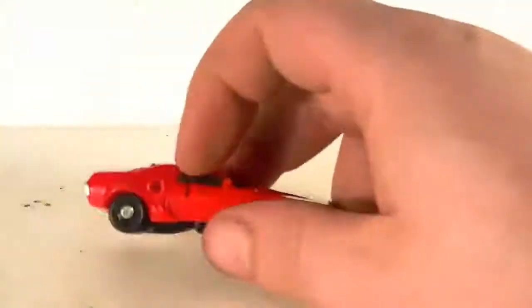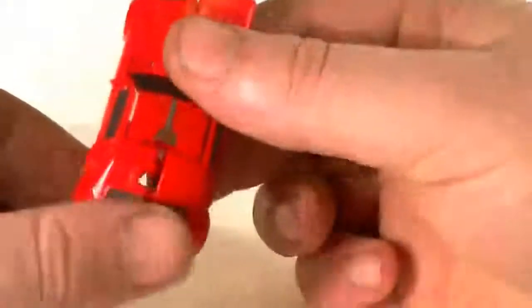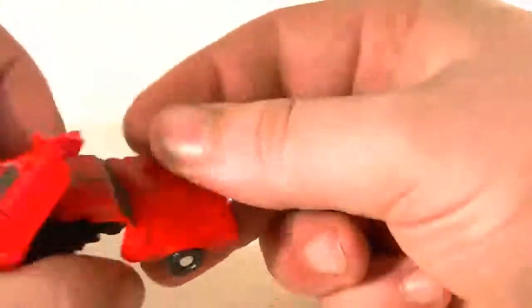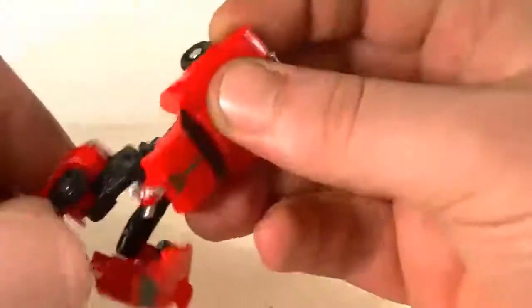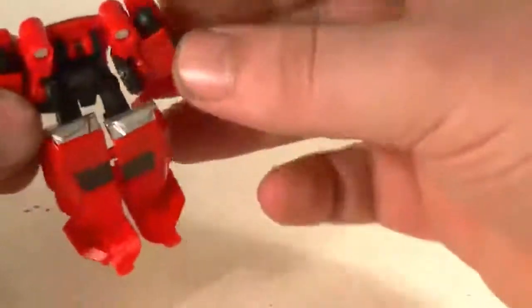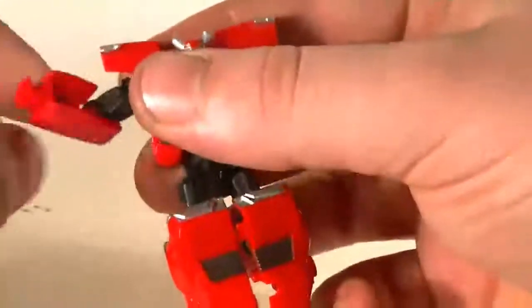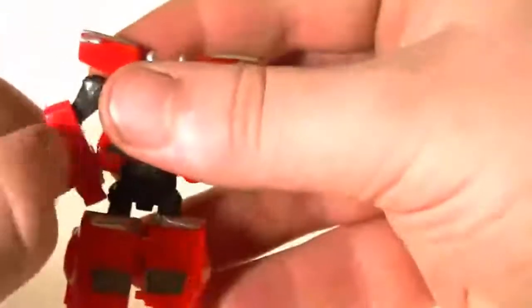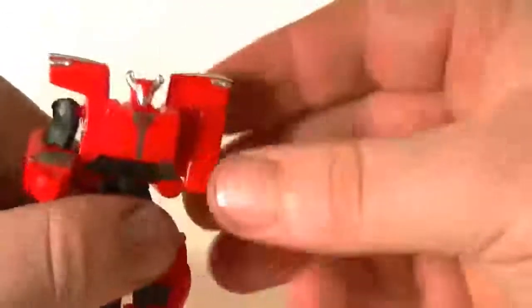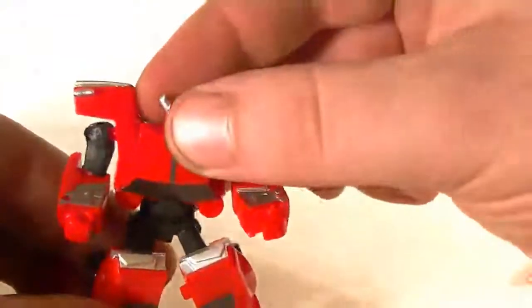Let's do some transforming. To transform this guy, you basically kind of split the rear end here, then kind of pull back to fold all this back. These will fold down into his legs, and then you spin the doors around toward the front — those will be his feet. Then the front you split down the middle, fold them to the side, rotate up his torso. Then you just kind of fold his arms out, get that ball joint adjusted correctly, and the arm shall function properly. There you go — a little bitty Cliffjumper.